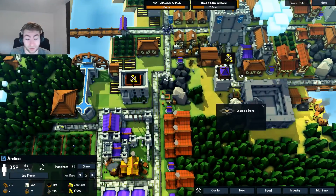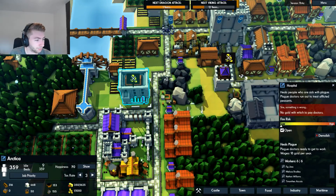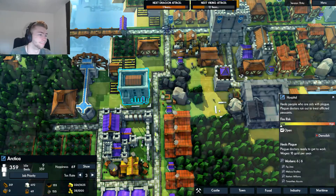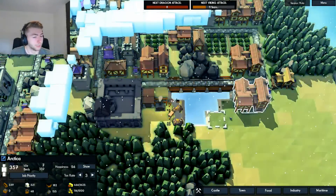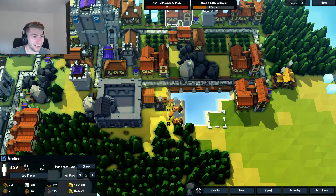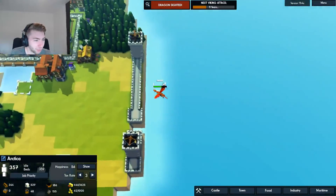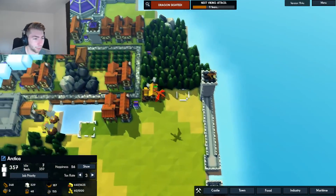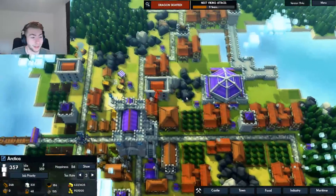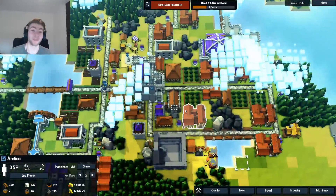Alright, we're going to have to put the tax rate up. What's this? Hospital. Okay, where were we? We were having a dragon attack right now. What kind of dragon are we looking at? Not that big of one. And... it's gone. This is why you need to have towers everywhere.